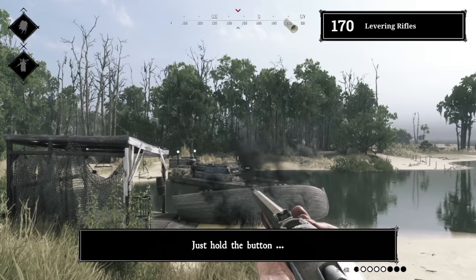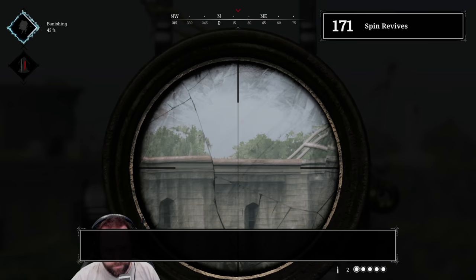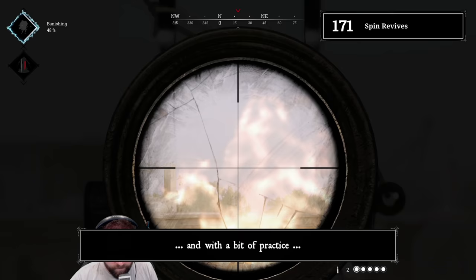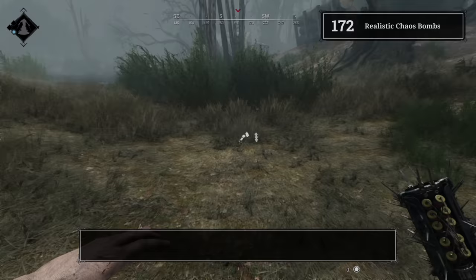Tip 170: Levering rifles. Same as with fanning — just hold the button and the hunter will continue shooting until the gun is empty. Tip 171: Spin revives. Since 1.5.2 you can't go full Beyblade and spin like crazy during revives. However, you can still turn around, and with a bit of practice make it still a bit harder to actually get hit.